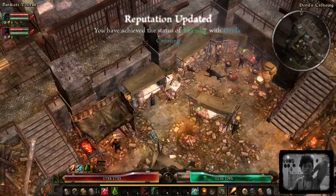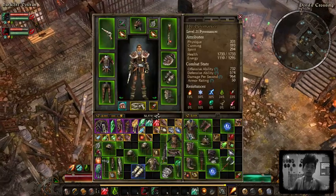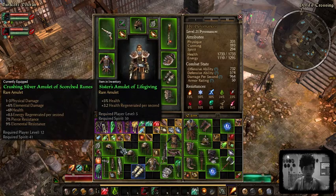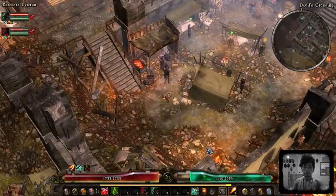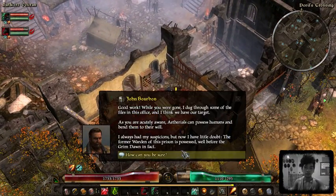This build right now is similar in strength to Cabalist, but Cabalists just get a huge spike in damage once you have more skeletons — it just goes way too far for me. And I don't like it. I'm getting bored of it. It was strong though, it was very strong.